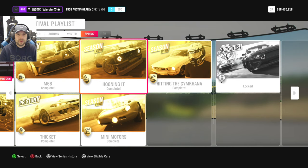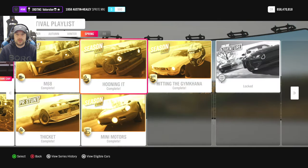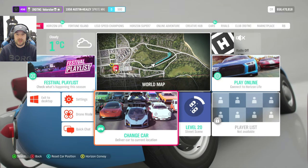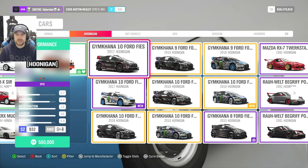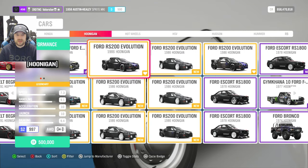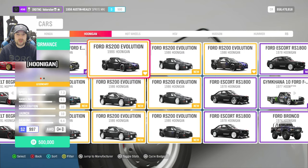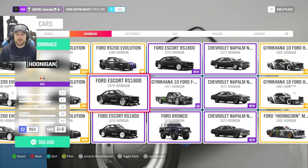For Hooning, we can win the Hoonigan Escorts and we need an S2 Hoonigan car. Let's go to the Hoonigans.